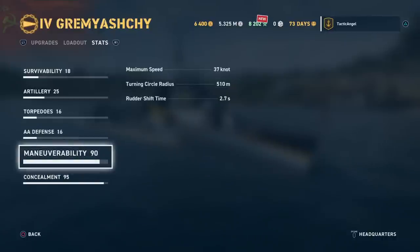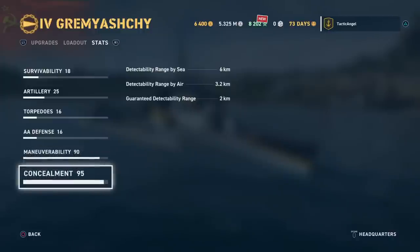In terms of maneuverability, your maximum speed is 37 knots, and with the speed boost you can bump that up to just about 40. The turning radius of 510 meters feels very sluggish, but the hope is that you don't have to do a lot of running and gunning like you might in an American destroyer — you really want to stealth-launch those torpedoes. Your surface detection range is six kilometers, a little more than half that from aircraft, and your guaranteed detectability in smoke is two kilometers.